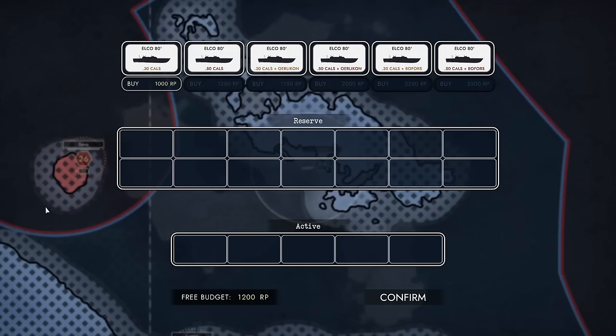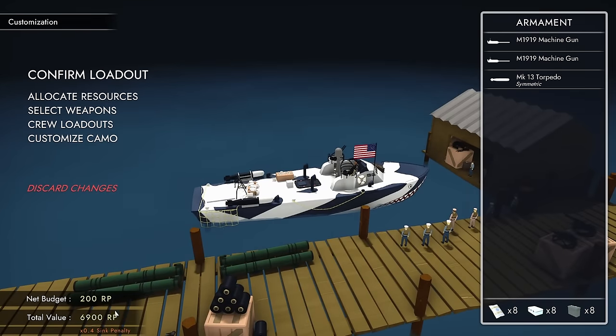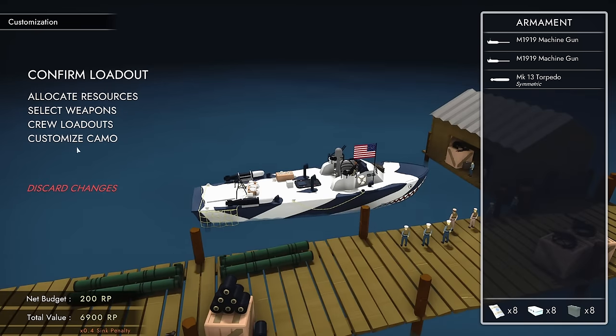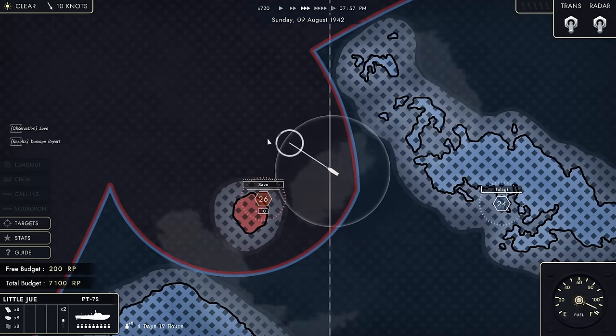Something else you can do is get a squadron. If you have enough resource points you can get another boat — I can have another Elco 80 join me. This one will only have .30 cals, but you can also fit .50 cals; .50 cals plus Bofors is very expensive. Now I have essentially a lot more firepower because I have a second boat. I'm not sure if you can customize the loadout of the second boat, but it is active.